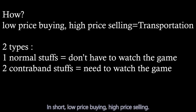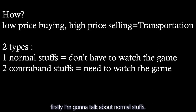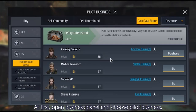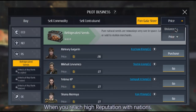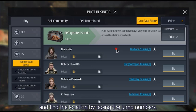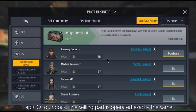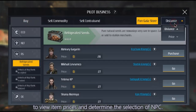In short, business is about low price buying and high price selling using real-time transport. There are two types of transportation. For normal goods: open the business panel and choose pilot business, then you'll see items for sale. You can switch nations to see different items, and when you reach high reputation with a nation, you can choose advanced items. Use price sorting to find the right sellers and buyers, and find the location by tapping the jump numbers. Tap gold to undock — the selling part works exactly the same.